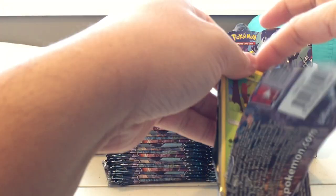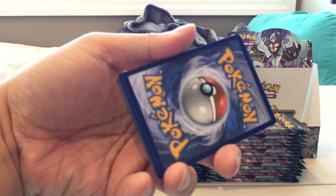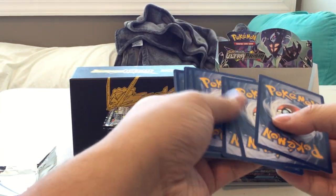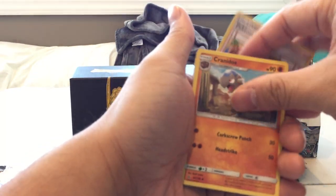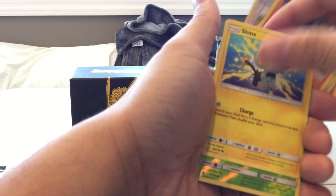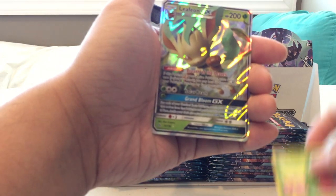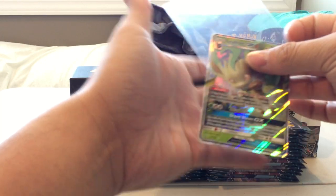Pack two: Darkness Energy, Pokémon Fan Club, Cranidos, Oranguru, Cherubi, Buneary, Hippopotas, Passimian, Shinx, Reverse Roselia, and a Leafeon GX. Very nice! I don't think I pulled this card last time, so this is definitely an awesome pull — we get a GX card in our second pack.